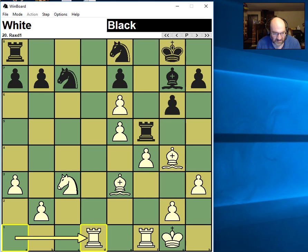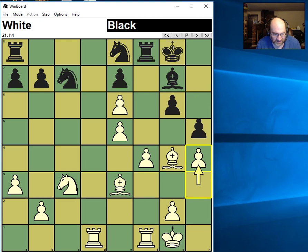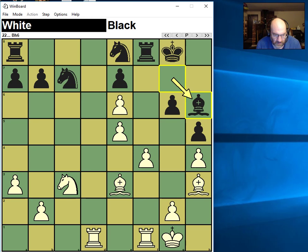Take back. Retreats. The Bishop's defending the pawn, so H4, H5 — she did back off. I'm still protecting E6.